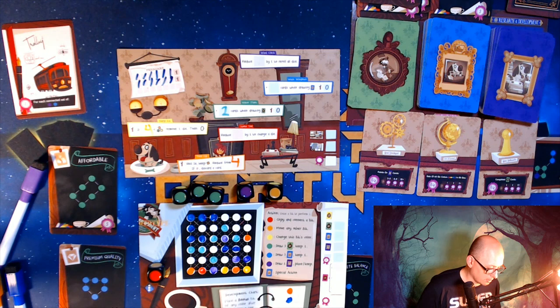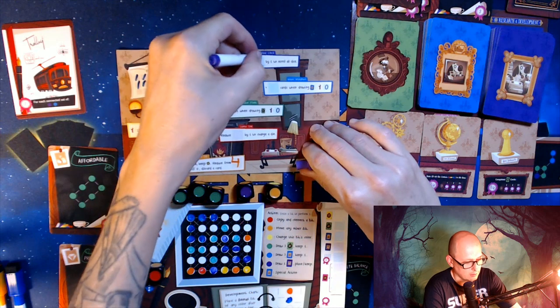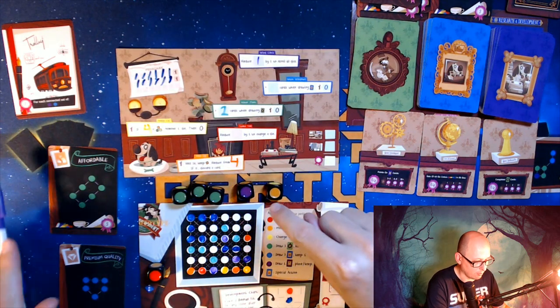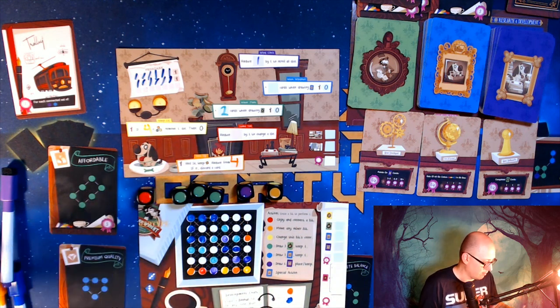Green on there isn't going to do anything for me unless... I don't want a green one on there. I will add another reroll and bank it for later. I hope I don't pay for that because if I roll four oranges I'm going to be in big trouble.